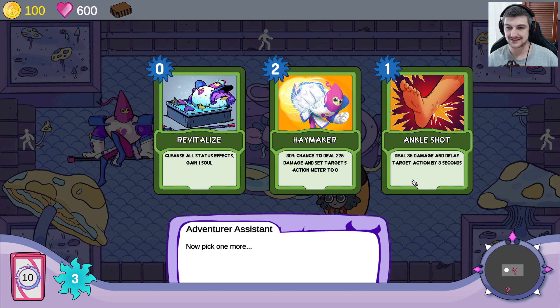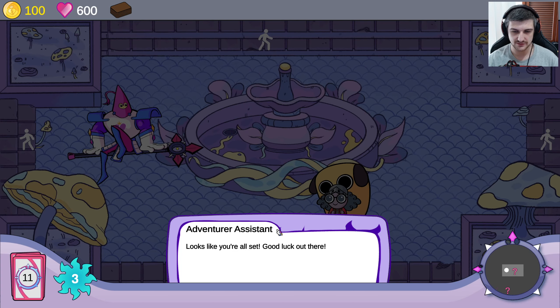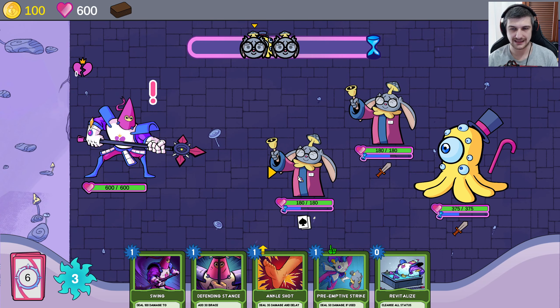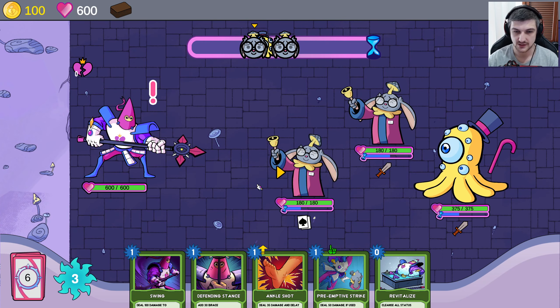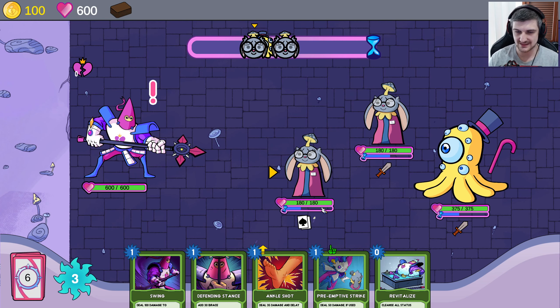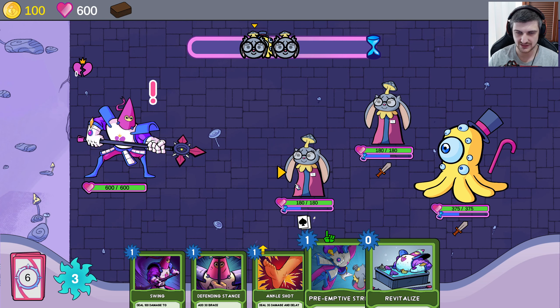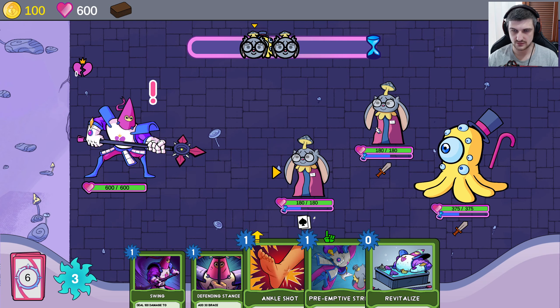Now pick one more. We've already got you. Ankle shot — deal damage and delay target action by three seconds. Excellent, we can push back an enemy. Looks like you're all set, good luck out there. We can delay something. I clicked down arrow and now we're fighting rabbits with mushrooms on their head. We don't know what these guys are doing yet — it looks like attack, attack, and something, but I can't see. So we're going to be trying to attack the attackers.